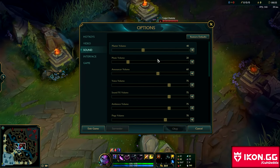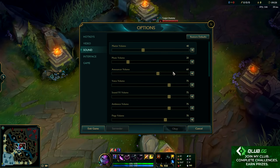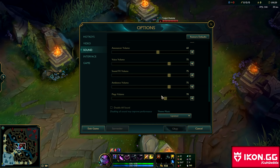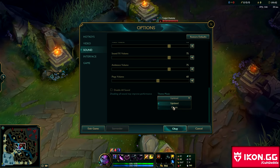Next up is sound. 40 is right for me on the master volume — it can be whatever is right for how loud your speakers are. For music volume, I like to have it at half of my master volume so it's just background music and doesn't overshadow the gameplay, but it's still there so you don't go insane. I lower the announcer volume a little bit, and I turn down the ping volume because those can get really annoying if they're too loud — around 60 is about right. I prefer the updated music; the classic one's kind of dank.